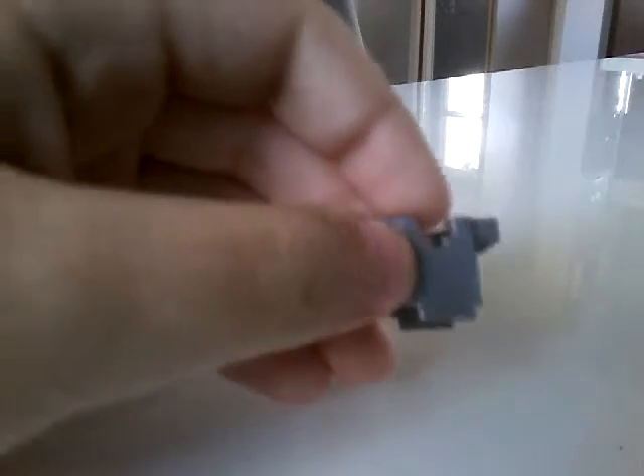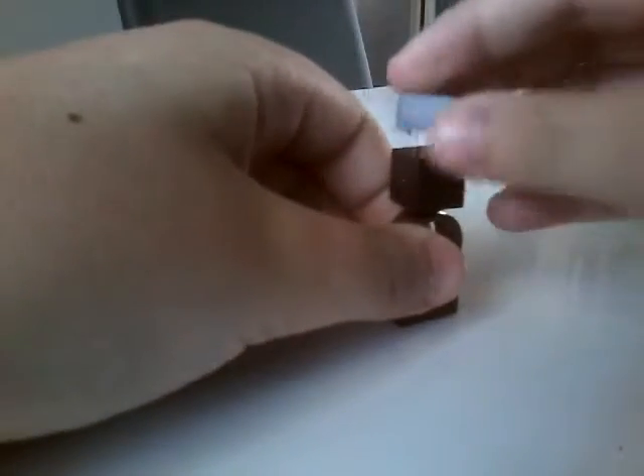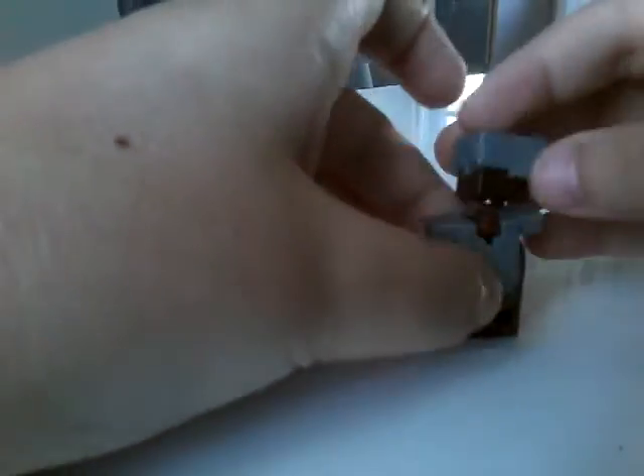I also have this armor stand here, which isn't custom on its own, but it becomes custom when I put it together. It's just a Steve head turned around in this piece, then you put the helmet on backwards like that, then add the chest plate, and you can have armor on your armor stand. That's how to make a custom armor stand.